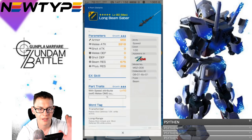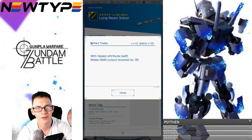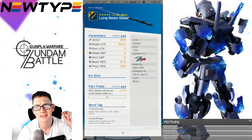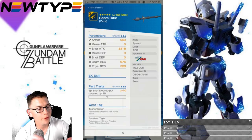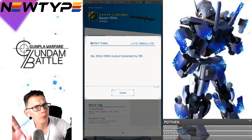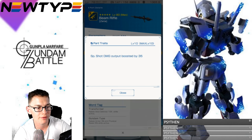Parts traits with speed attribute: self melee damage output boosted by 35. This 35 just keeps stacking with each individual melee attack. That's why I think it's really good to get damage output buffs — they're set damages, not tethered into defenses and everything. That's really damn good. For the beam rifle, the stats are once again really solid overall. These default four-star parts usually have pretty solid stats matching other mobile suits that came before.